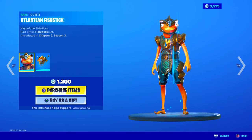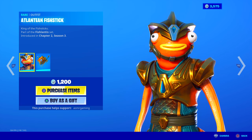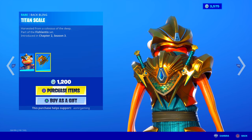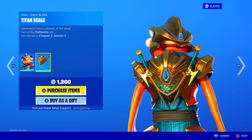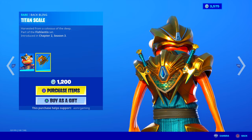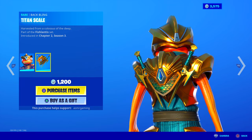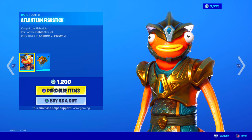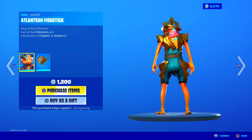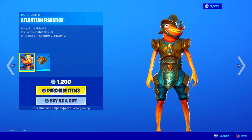We got Atlantean Fish Stick back — King of the Fish Sticks, part of the Fish Lantis set. It comes with the Titan Scale Back Bling, harvested from a Colossus of the Deep. That description sounds awesome — like something from Monster Hunter. It's a cool shield back bling with some swords. Atlantean Fish Stick doesn't have any other edit styles, but knowing Fortnite, they might give them something in the future. A lot of people felt this should have been another edit style for Fish Stick, which I kind of agree with. But it looks awesome and it's back today.